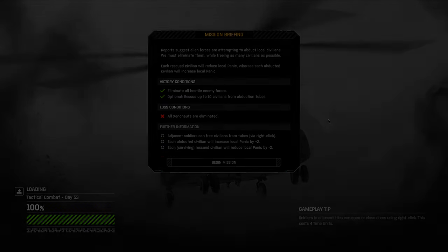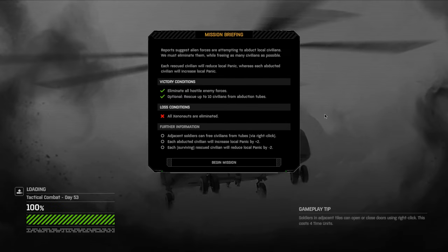Mission objectives: eliminate all hostile enemy forces and rescue up to ten civilians from abduction cubes. This is still a timed mission — if we take too long all civilians will be abducted and we lose. Each abducted civilian increases panic by two; each surviving rescued civilian reduces it by two. So we need to rescue more than they get. There are ten, so we need to rescue at least six for success.